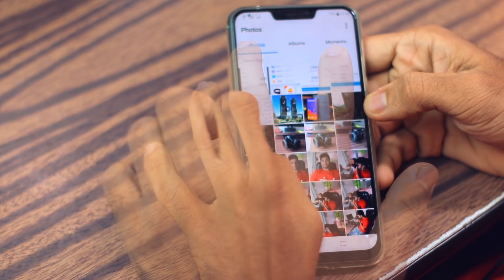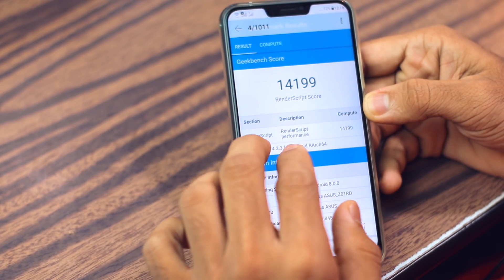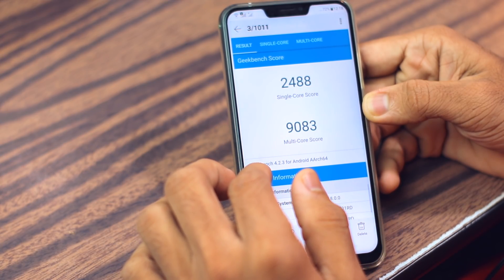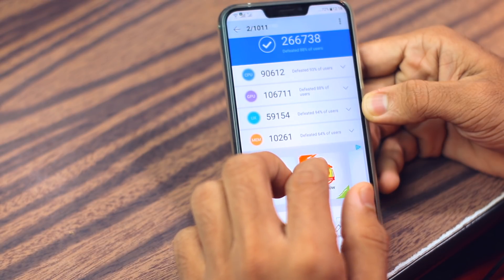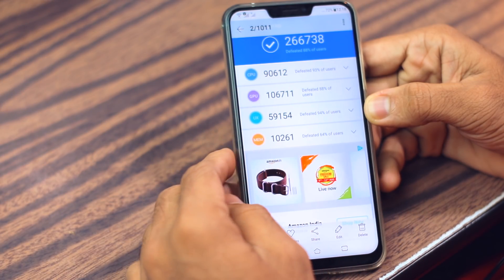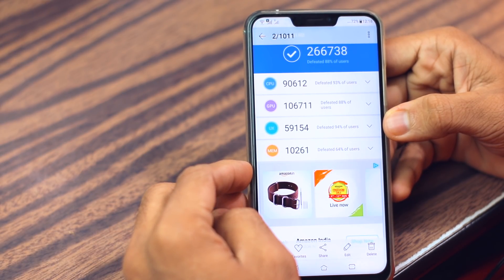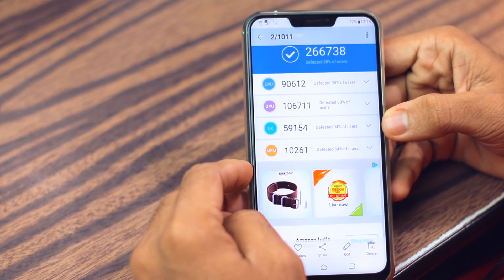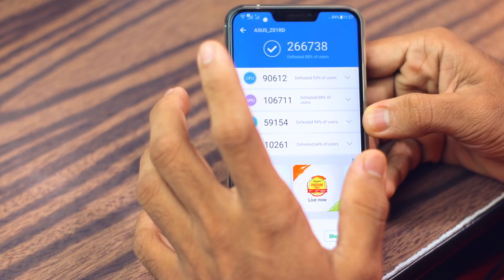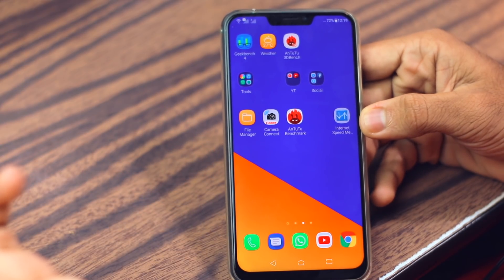I already have the benchmarks — I took a screenshot of them, so let me show you. In Geekbench it scores around 2488 in single-core and 9000 in multi-core performance, which is pretty incredible. For those who don't know the specs: this phone is powered by the Qualcomm Snapdragon 845, the latest flagship chip from Qualcomm, and it's very powerful. The Antutu score is 266,000, which is amazing.